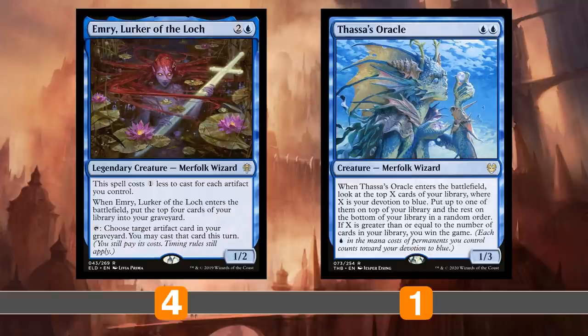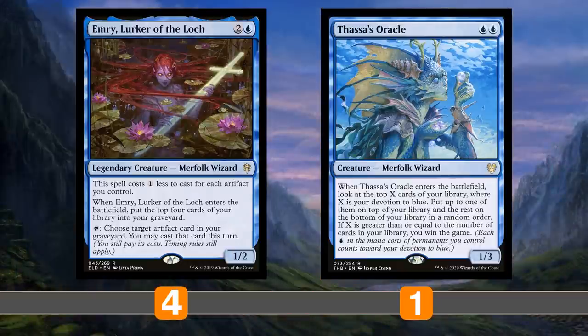Emery can also provide card advantage. She can get back pieces like Arcum's Astrolabe and Mishra's Bauble from the graveyard, and Engineered Explosives if you need some removal. Or you can just get back a Grinding Station if she milled over one when you played her, or if one got killed or taken with Thoughtseize. This is the main combo portion of the deck — the rest is up to you if you're a brewer.